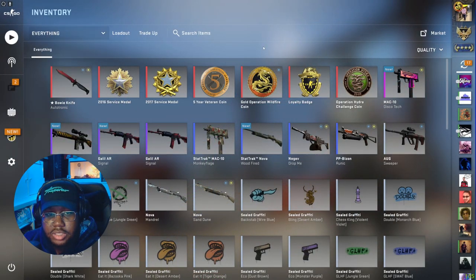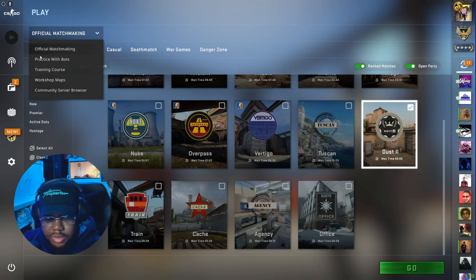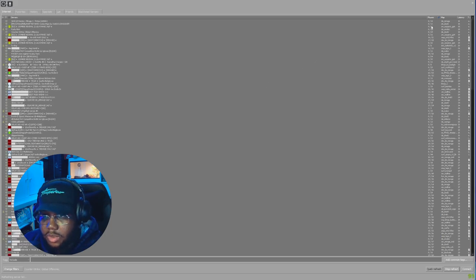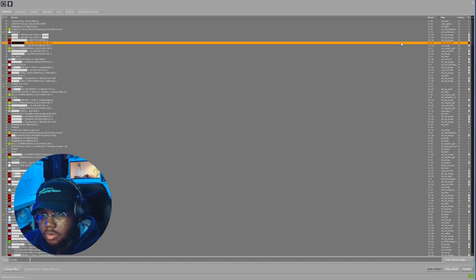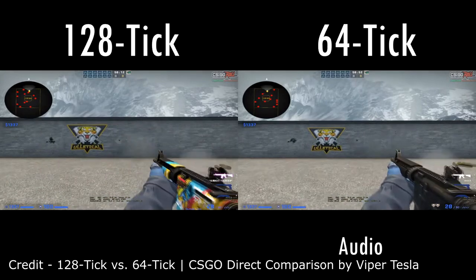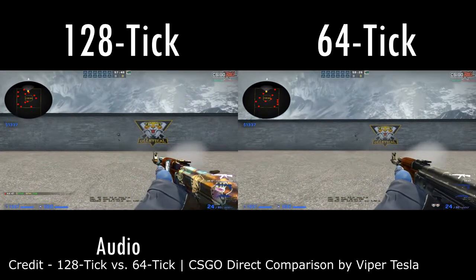In this video I'm going to show you how to get onto the 1v1 and deathmatch servers to improve your aim. There are community workshop maps where you can fight bots, but bots don't move the same way real people do. So I go to the community server browser and look at this list. I'm going to refresh and look for a populated server. This one is Mirage 128-tick — CSGO competitive servers run at 64-tick and FaceIt competitive servers run at 128-tick.